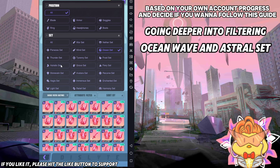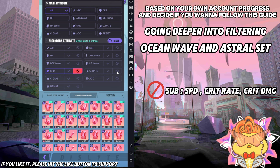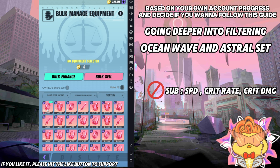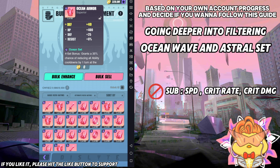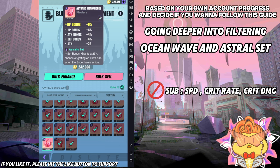Then for the ocean wave and astro set, make sure you tick both of them. The moment you use astro set or ocean wave, you're definitely building with speed. So make sure you don't delete the speed ones. And maybe you use ocean wave on DPS espers as well, so untick crit rate and crit damage too — you don't want to sell any ocean wave or astro set that has speed, crit rate, or crit damage substats. These three are very important to keep. The rest you can sell, but double-check any plus-15 pieces first before selling.